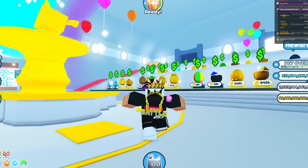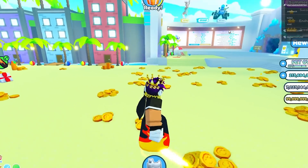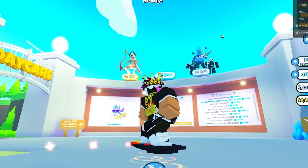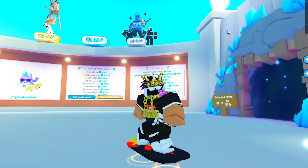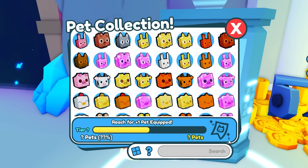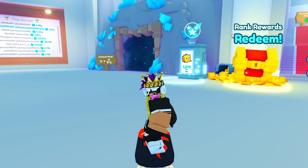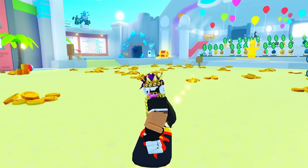In this new summer update, there were new huge pets, new titanic pets, and all that stuff. There's one thing I've been wanting but it didn't quite come yet. The thing I wanted was a new best stat pet. As of right now, the best stat pet is the atomic corgi, if you have it as dark red or shiny hardcore.